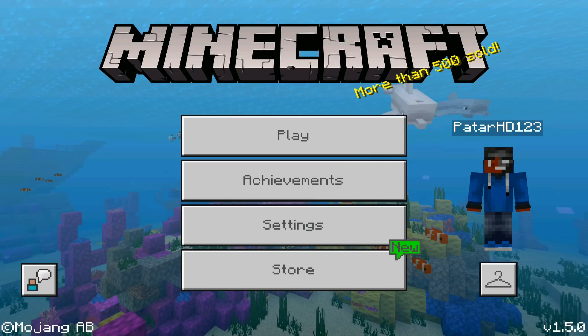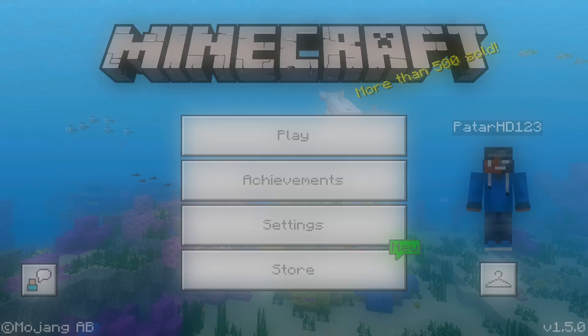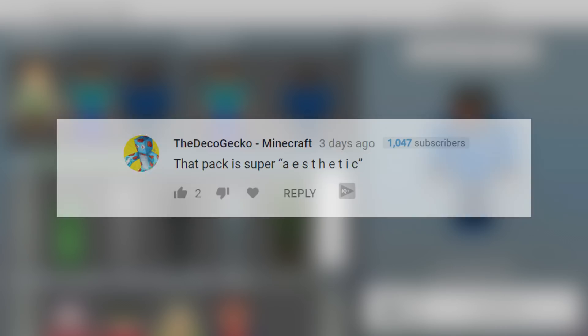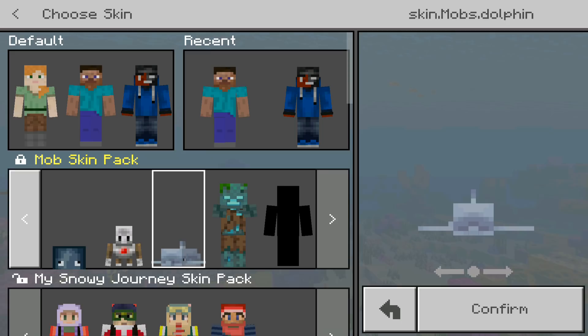What is up guys, it is your boy PaltarHD. In today's video we are gonna be showing you guys how to get 4D skins in Minecraft Pocket Edition. If you simply click on this hanger right here, you guys can see that the first pack is the mob skin pack. We can transform into a creeper, a skeleton, a zombie villager - we can even transform into a dolphin and a drowned, which is super super cool.